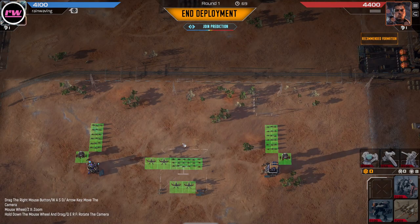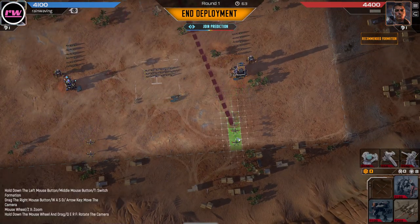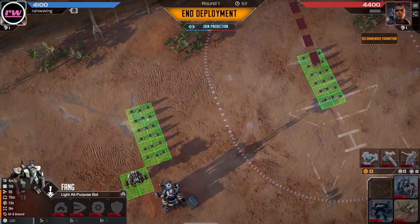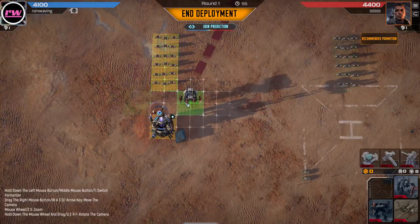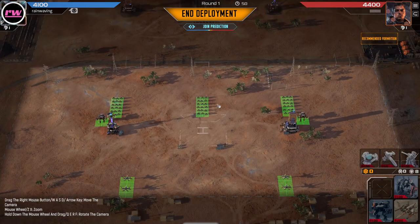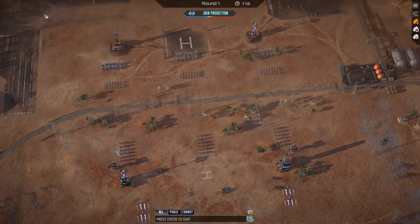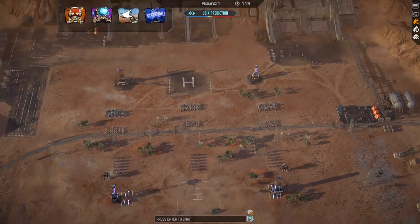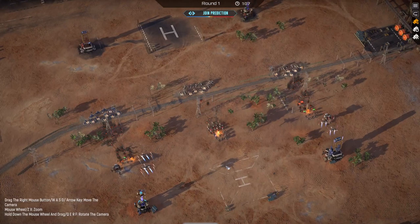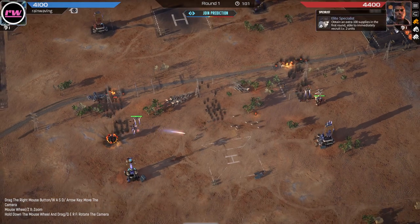I want to put a marksman right here and a marksman right here. Basically have chaff here, chaff here, and then attack against heavy armor here. Just have it kind of take care of itself for the most part. It seems like a really cheap, effective way to get a bunch of different kinds of damage all in the same area. But we'll see, let's see how it goes.